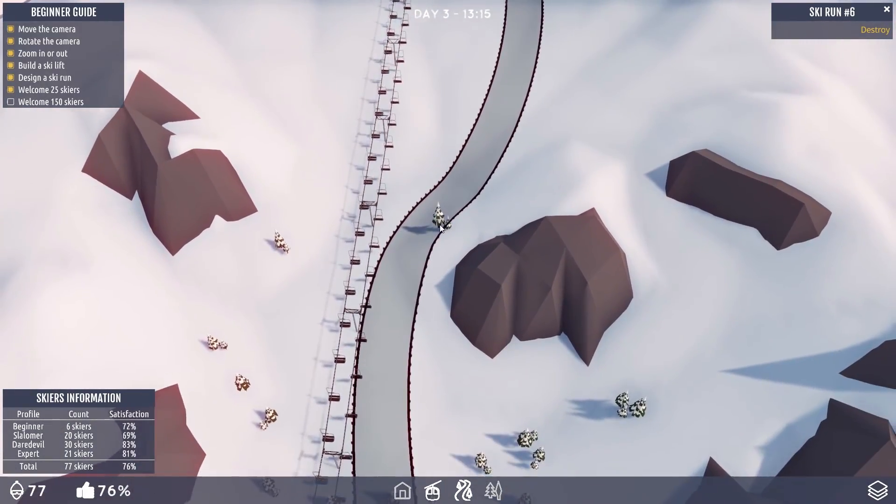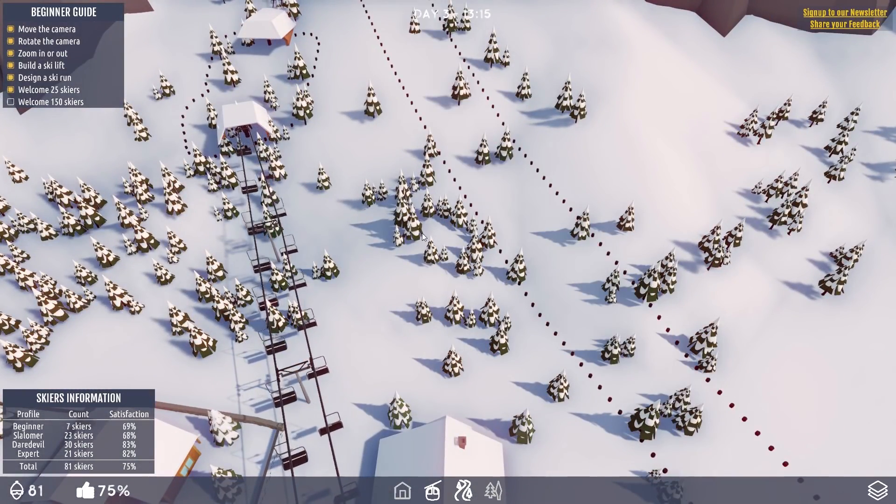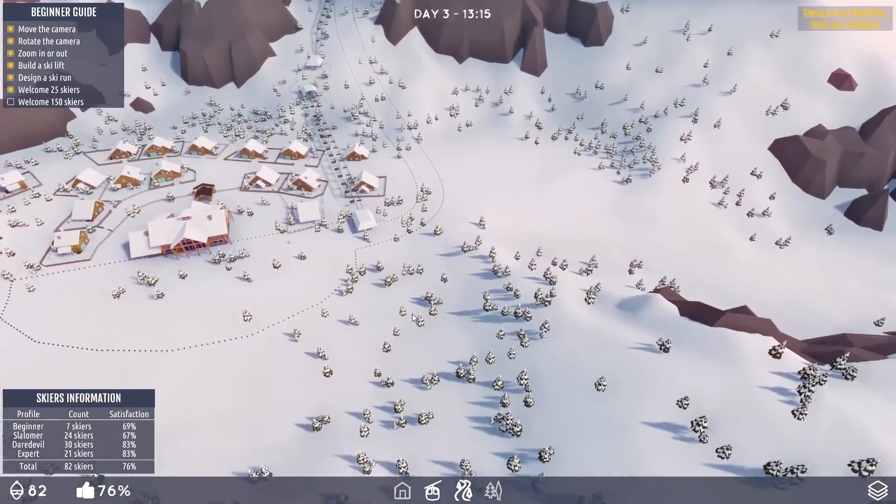There are trees in the ski runs. Do I need to clear those? Am I supposed to clear those things? I can't click on the trees.